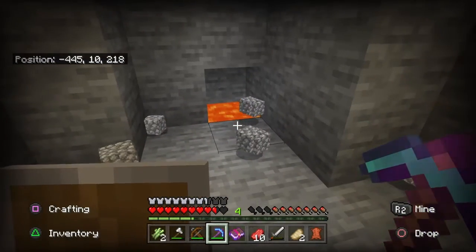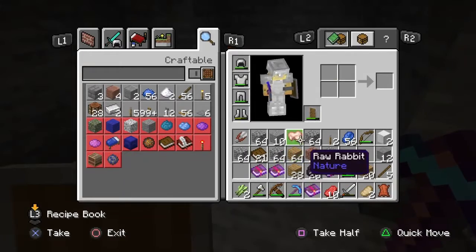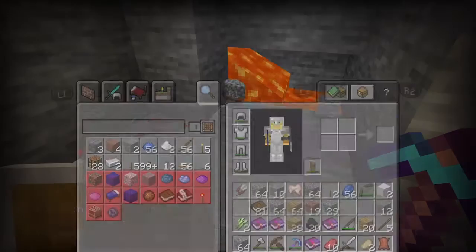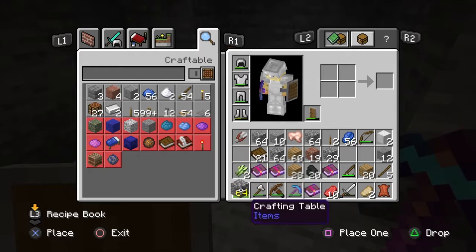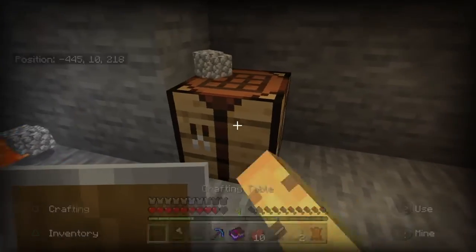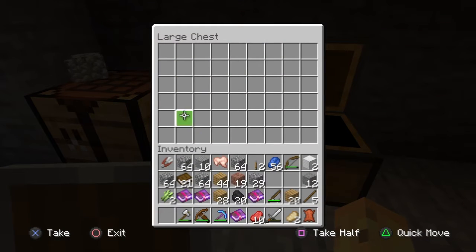Whoa — what the heck! Lava! I didn't do anything to you. I need to make a crafting table right now because I know what's gonna go down. I already have an extra diamond pickaxe but I'm still not gonna risk it all. There's a double chest right here and I'm gonna put my lapis and all my enchanted books in it.